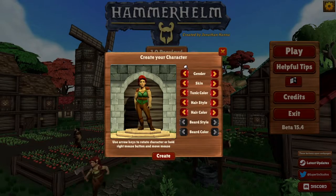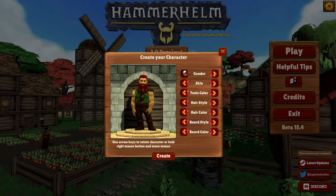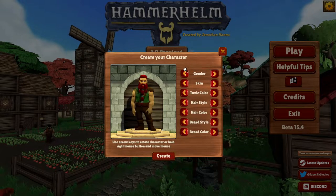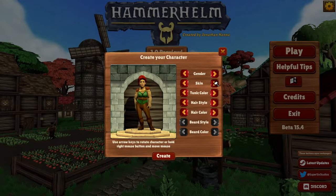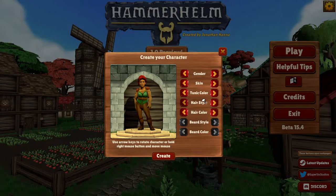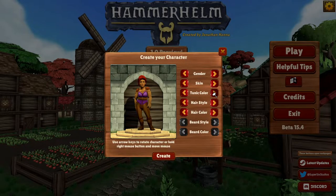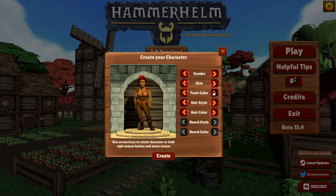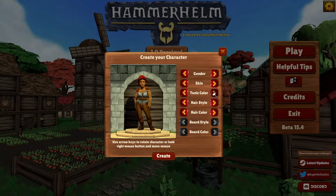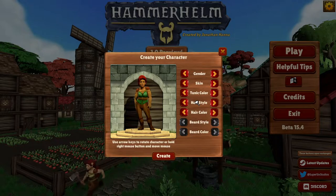So we are going to start a new character. And of course for those of you who might not know the game, you can play as a male or a female dwarf here. And I'm going to go with a female. Then we can change our skin color. Lots of different options here. I tend to like to go with something that looks a little bit tanned. And then we can change our tunic color. Maybe the green one, let's do that.